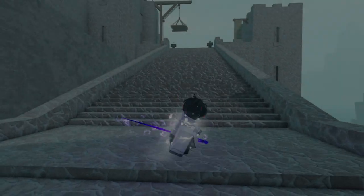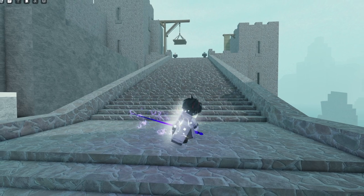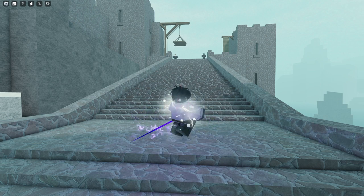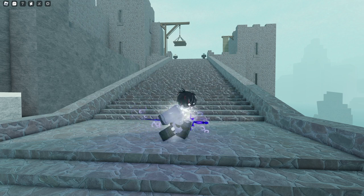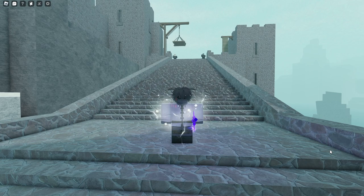Hey guys, welcome back to a new video. In this video I'm going to show you how to merge or melt your equipment. So basically, let's say you have an Iron Singer armor and you want to use another armor for drip — you can just melt or merge them together and you'll have the stats of the Iron Singer armor but the other armor's appearance for the vanity.